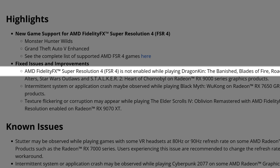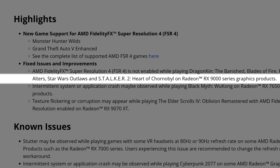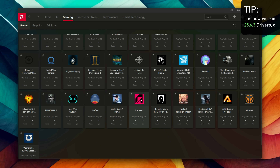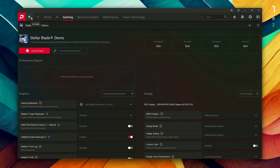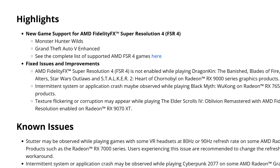As for fixed issues and improvements: FSR 4 was not enabled while playing Dragonkin: The Banished, Blades of Fire, Roadcraft, The Altars, Star Wars Outlaws, and Stalker 2: Heart of Chernobyl on the Radeon RX 9000 series. This was indeed happening with previous drivers — for example, the preview drivers worked fine with games like Stellar Blade, but with 25.6.1 or 25.6.2 the Adrenaline app just wouldn't detect the game, so FSR 4 wouldn't work. Now I've already tested it: The Altars is working, Stellar Blade is working, and at least those two games that weren't working before are now working with FSR 4.